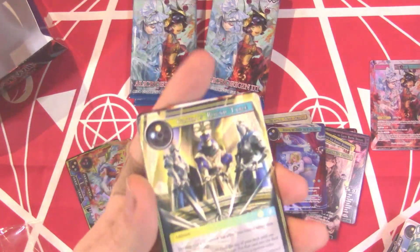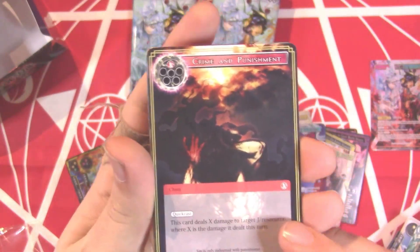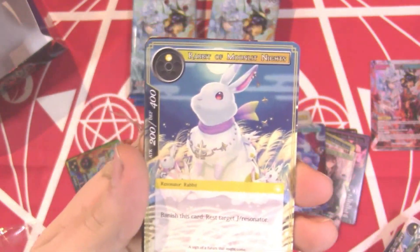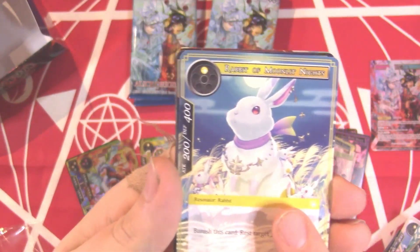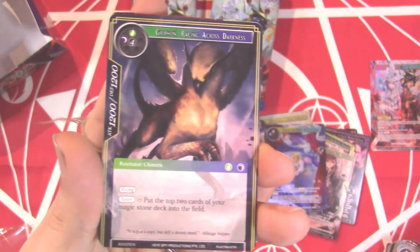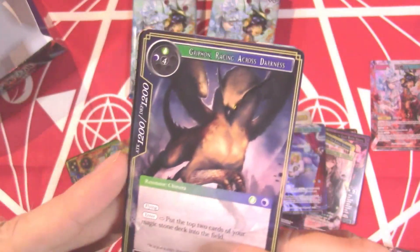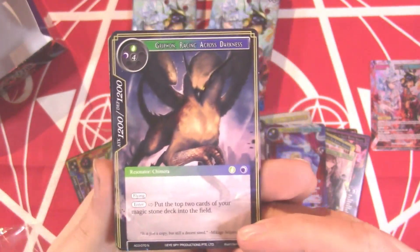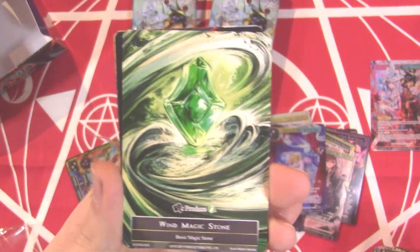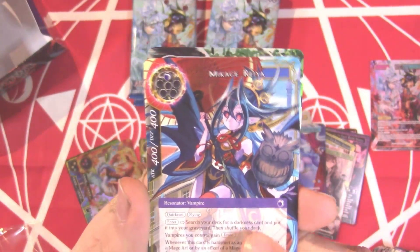We got a full art of the Charlotte resonator that was spoiled — that's gorgeous. That Michael is insane — it's not even a super rare. Another Glorious Round Table, Crime and Punishment coming back — a Grim Cluster reprint. And hold on, we need to pause — this is a Griffin! Griffin Racing Across the Darkness — this is crazy! Arthur the Dreadlord, without Fox it's probably okay, but still crazy. And then — whoa, hello!